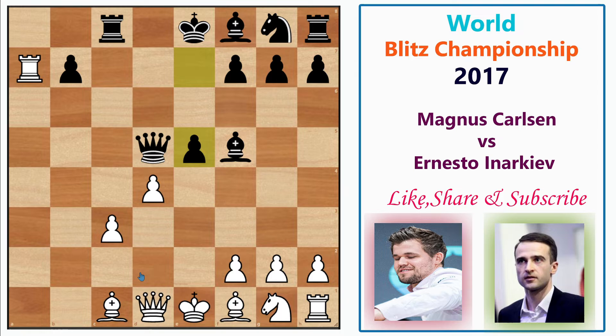After Rxa7, Inerkeyov plays e5, striking in the center again. He wants to open the center because, as you can see, Black has developed three pieces while White has managed to develop only one. White also hasn't developed the kingside pieces and the king is still in the center — that's important to note.